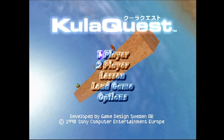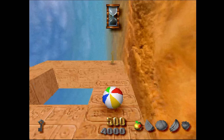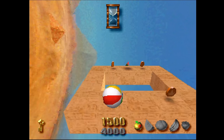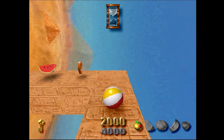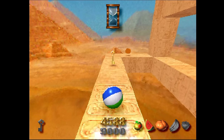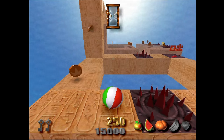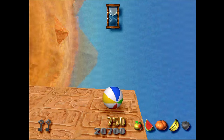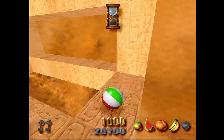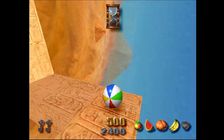Here's Kula Quest, also known as Kula World in Europe. In this puzzle game, you need to guide a beach ball around a 3D structure to collect keys, unlock the goal, and make your way to it. You can also collect other things along the way. You can jump or even go onto the sides of the structure which defies gravity, but you can only change sides at certain places — this requires you to really think about how to navigate around any given stage. Supposedly this one had a US release, but I went with the Japanese release because it's 10 frames per second faster.